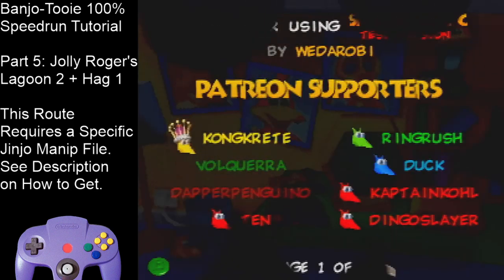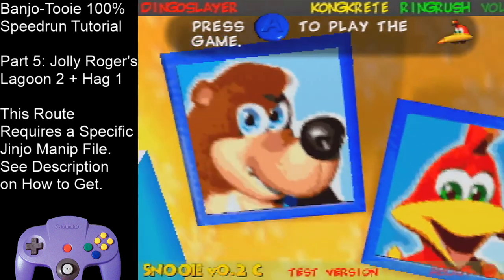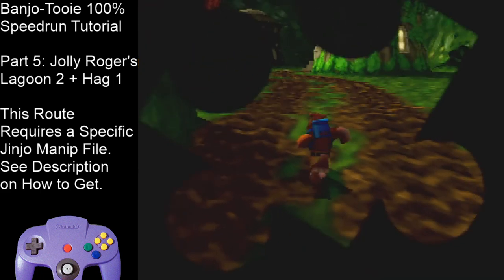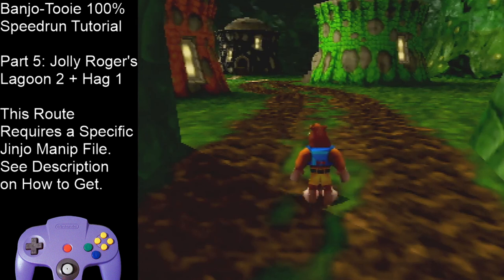Hold B for this, then hold start for the opening, and then mash A again in your file. Do not prioritize speed when you're new — just get through the fight, even if it's bad. Because otherwise you have to go and do all the other puzzles and all of Cauldron Keep to get back there, and nobody wants to do that. It's a hard fight.